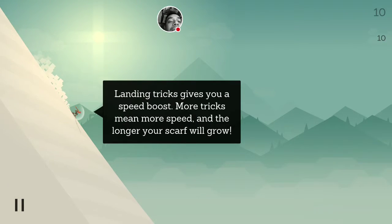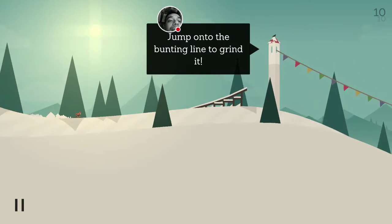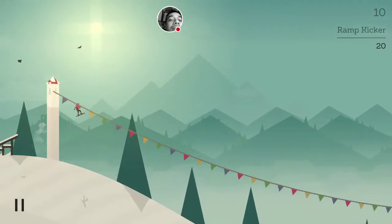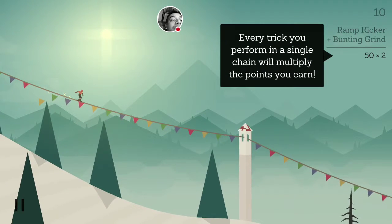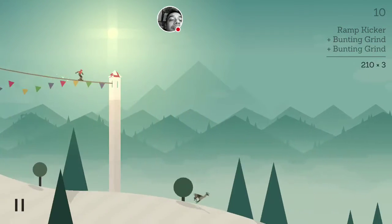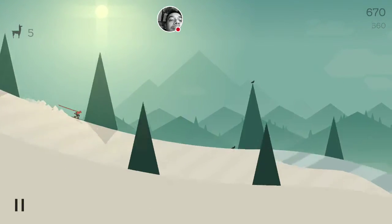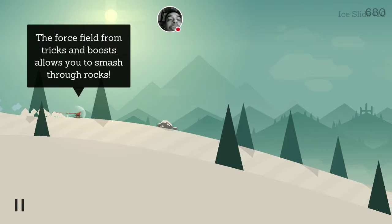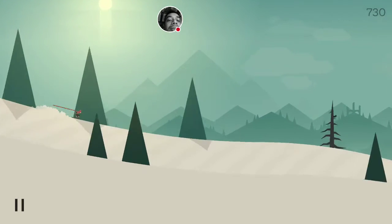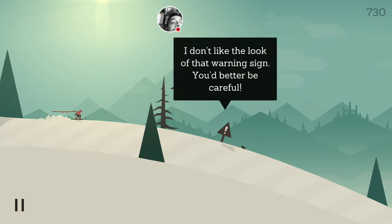Landing tricks gives you a speed boost — more tricks mean more speed, and the longer your scarf will grow. Tap and hold to backflip, but be careful not to land on your head. Jump onto the bunting line to grind it. Every trick you perform in a single chain will multiply the points you earn.